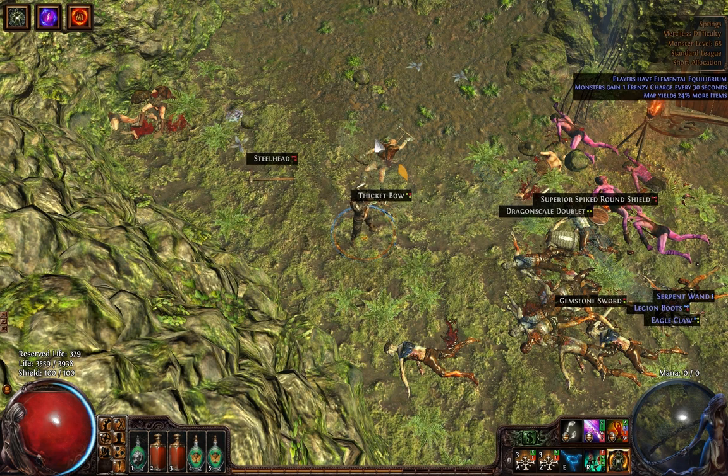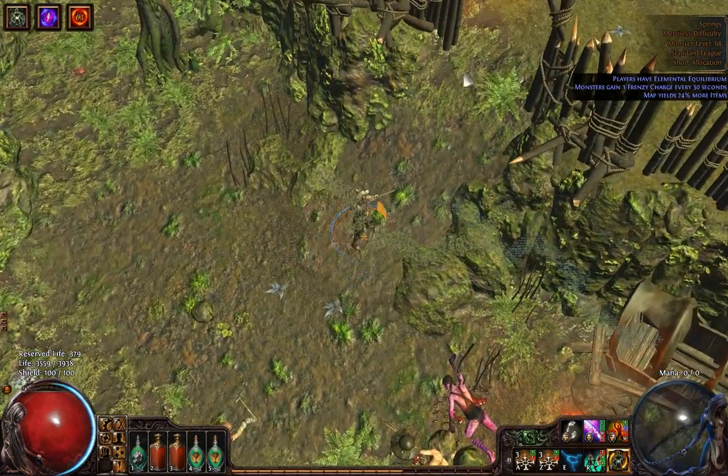You can easily recognize that you're close to the boss because she's in a fenced off area with a gate — you can easily see it on the minimap. And there's this entrance.